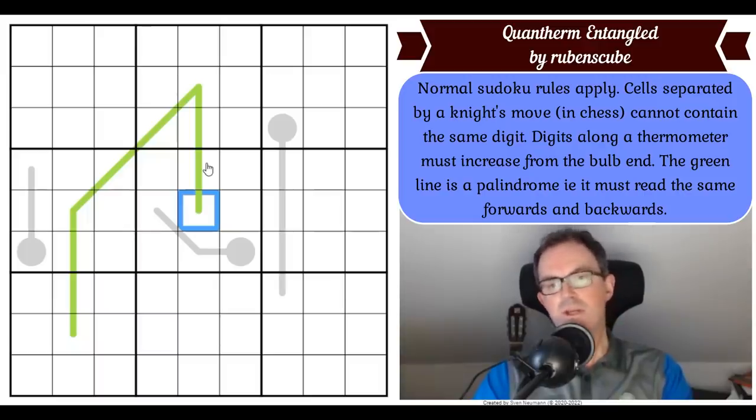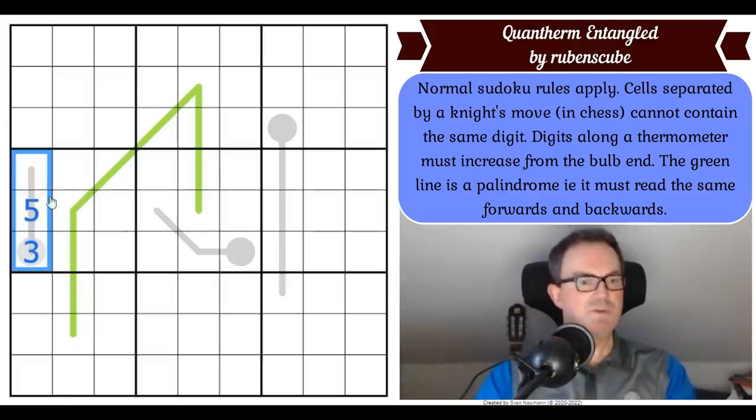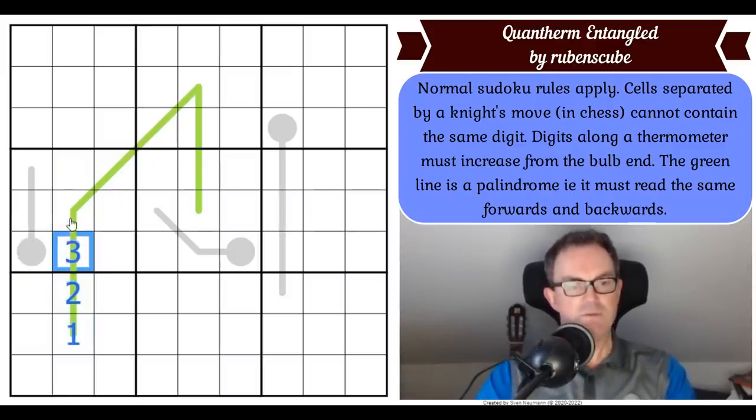Digits along a thermometer must increase from the bulb end. So if this is a three, this cell has to be higher than three. Like mercury rising as the temperature gets hotter, digits rise as we go up the thermometer. And the green line is a palindrome — it must read the same forwards and backwards. So if this reads one, two, three, four from one direction, then it would have to read one, two, three, four from the other direction as well.